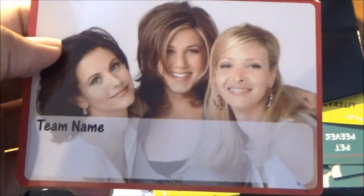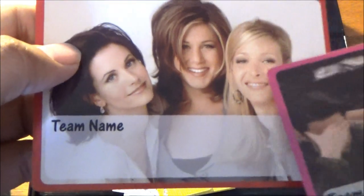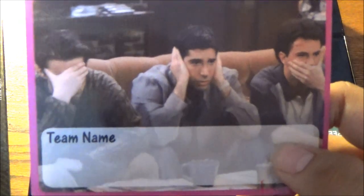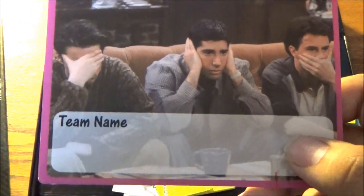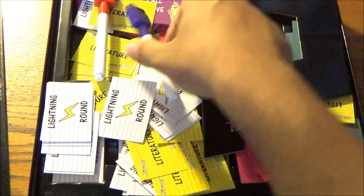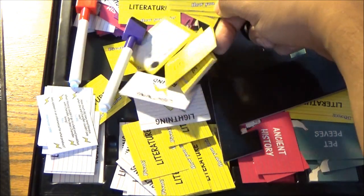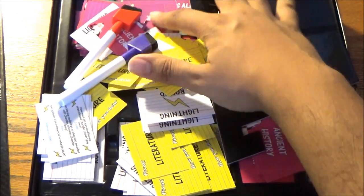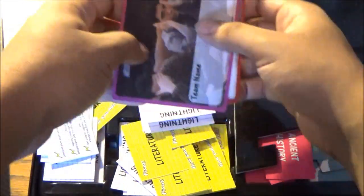Let's show you the team cards. We have here a team of girls — Rachel with her signature do, Phoebe, and the love of my life, Monica. And the boys — see no evil, hear no evil, speak no evil, I guess. Write down whichever creative team name you want in this battle of the sexes game, and the party's on. We also have your scoring cards here — buried in this stack of cards.